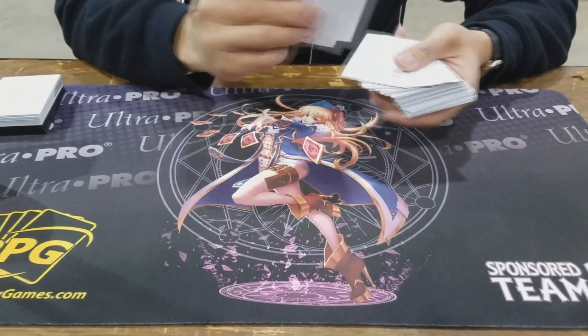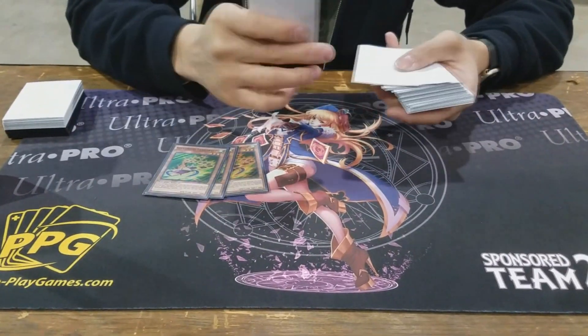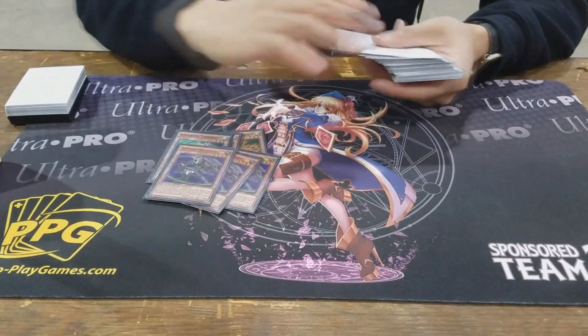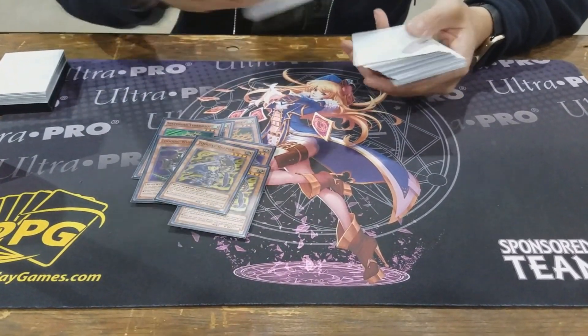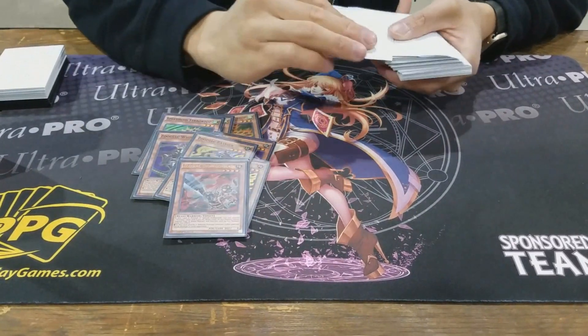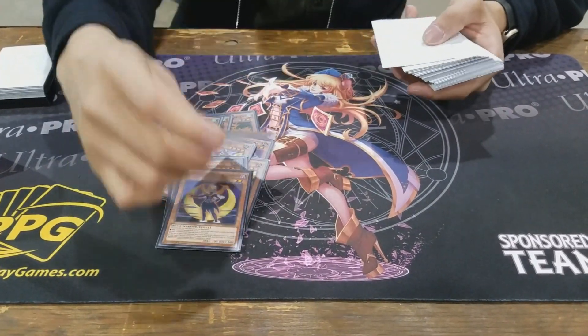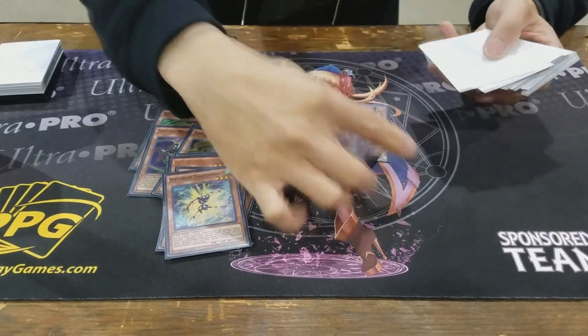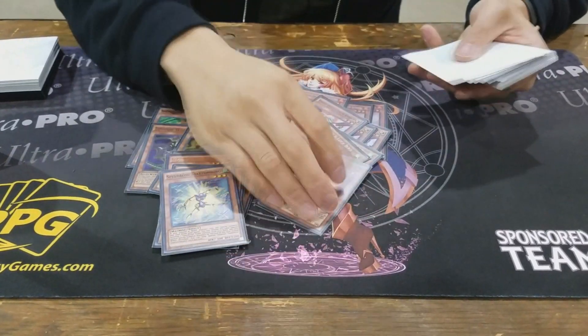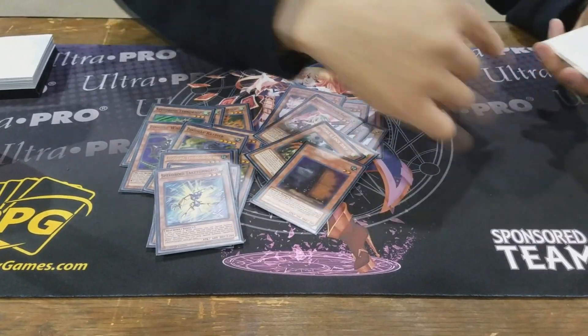Kaiju zoo, alright let's check it out. So triple Terra, pretty standard, triple Whiptail, two Raptinus, one Ram Ram, one Throwblade, one Lunalite, one Tacitum. Board hand traps: three Ash, three Ogre, two Droll, one Maxx C, and three Kaijus.